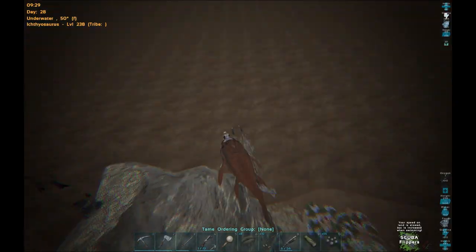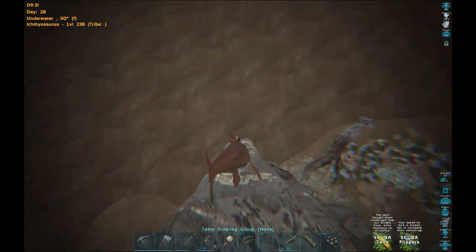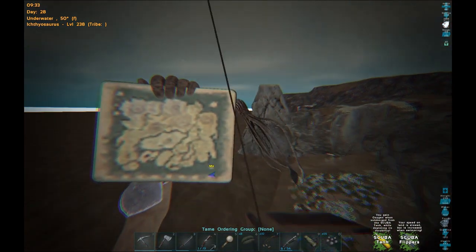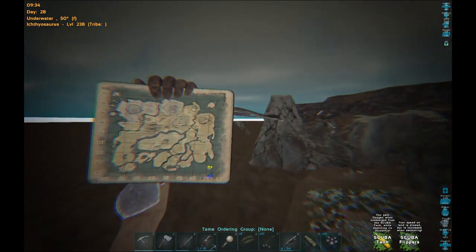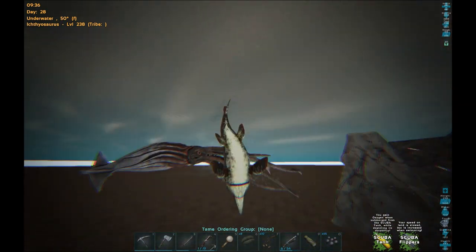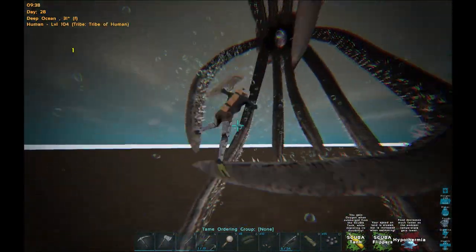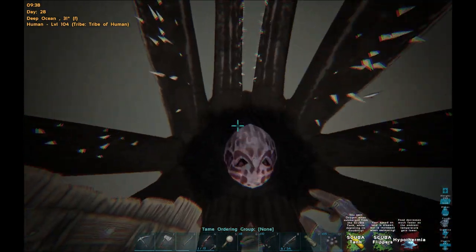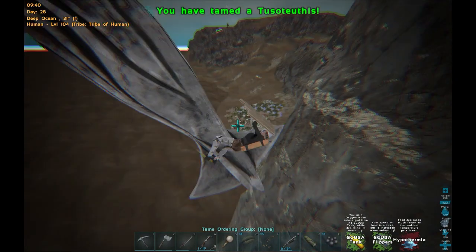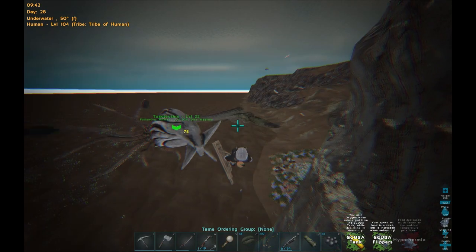There's a lot of other dangerous stuff around, which is a little concerning. Another thing I forgot to mention: you definitely want to be looking for your Tusoteuthis at the bottom, left and right. Because if you go to the ice biome, the water is actually so cold that you'll freeze to death. As soon as it picks me up, I'm going to hop off and feed. And it's tamed — it's literally that simple.